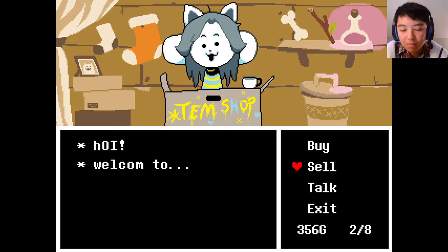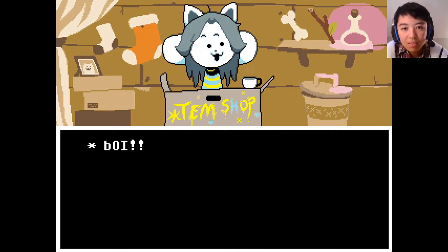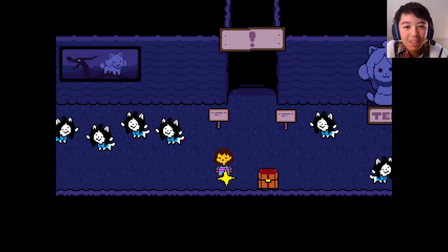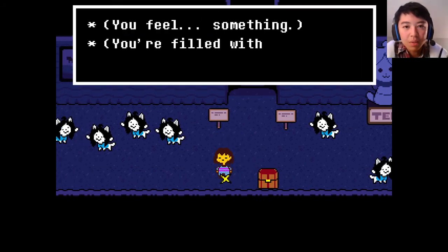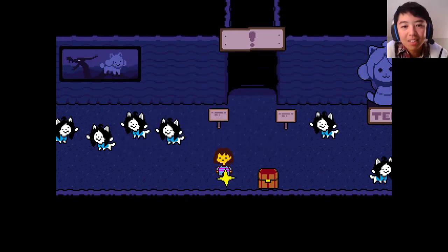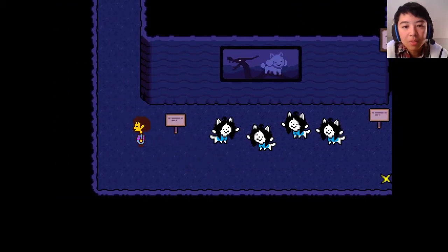I got some good gold there doing all that. Exit. All right, so we're done with Tem Village here. The next one is Napstablook's house. The first time I went, I missed the door — sadly. I thought it was locked but it wasn't. That's the sad truth, guys.